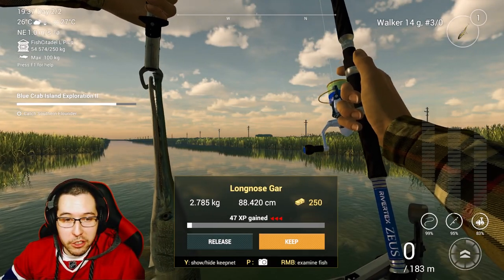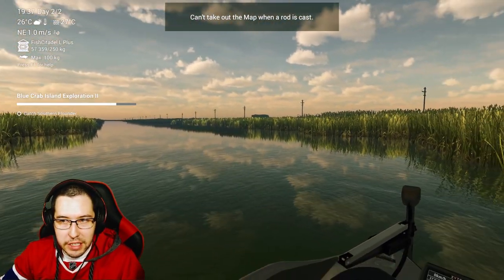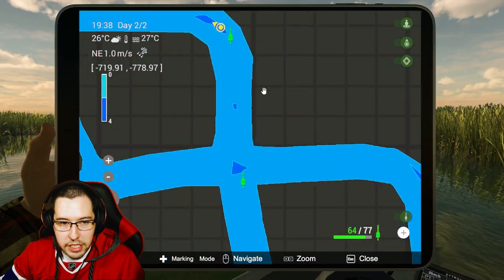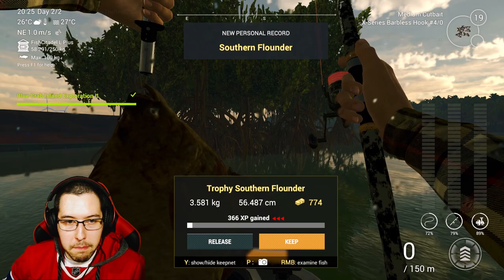Just went to the bass area like normal, ended up using a walker and grabbed a gar. I did catch a couple bass too. I'll show you exactly what spot I'm in — I'm just down at the main curve, kind of where we caught the redbelly sunfish. It's just down here in this area, right up at the top. On the map it's just up in the top right-hand corner. For the longnose gar, there you go.